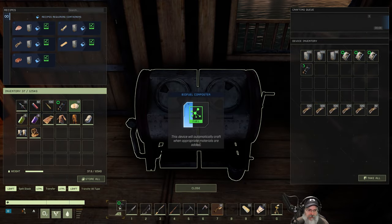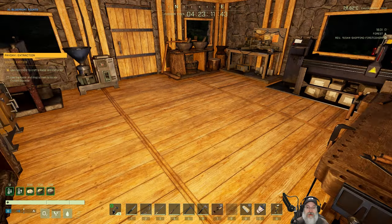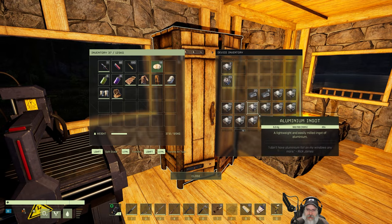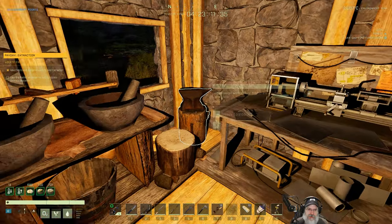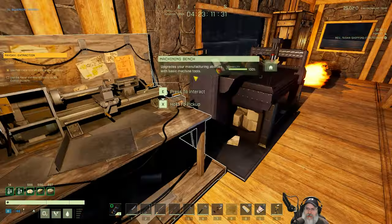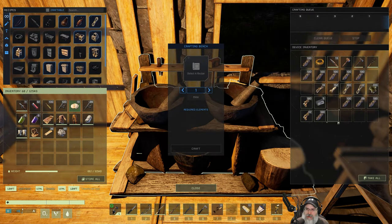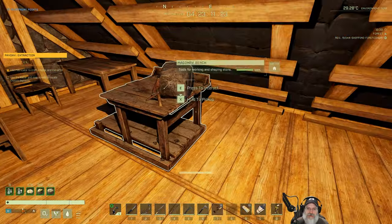Thatch is good for mining ramps to reach ores in a bad spot because it's very light. So if somebody tells you thatch isn't good for anything — that's not entirely true. Anyway, let's make sure the furnace is refueled. We need some stone — do I have any in here? I do not. We're gonna need some nails too. I have nails and a little bit of wood, so we might have to go farm up some stone.